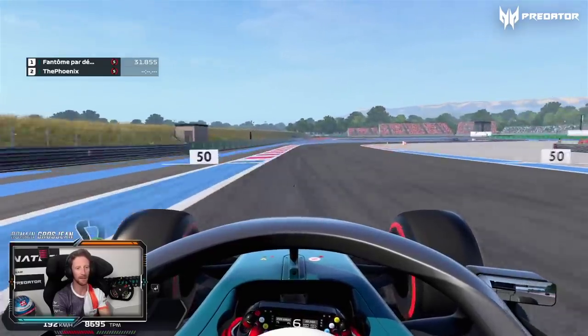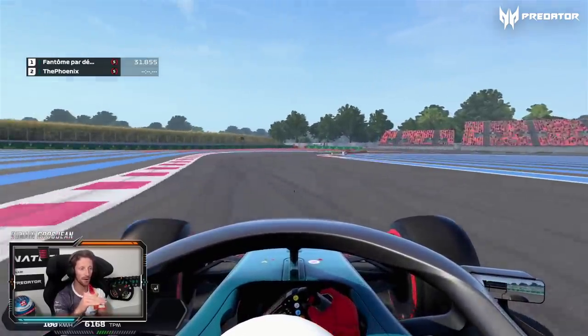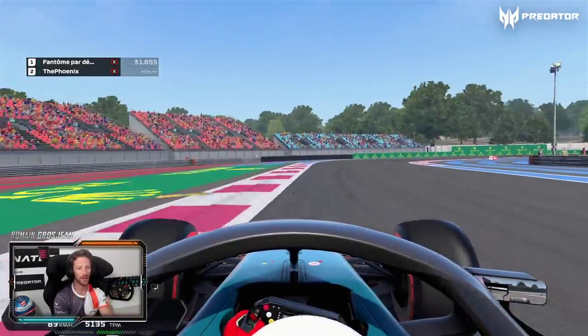And then here, quite a small brake. Use a lot of inside kerb here to make sure you position yourself well for that corner. Stay on the left as this turn five right-hand corner opens up. It's key to prepare the whole Mistral straight.